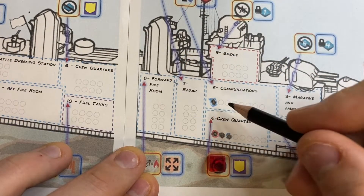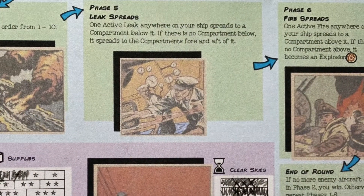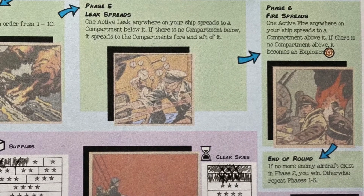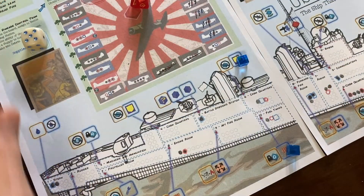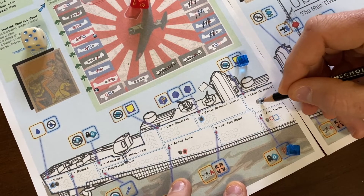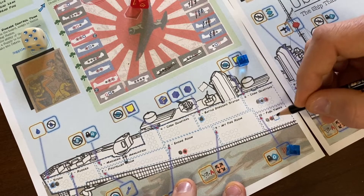Shrapnel on its own is bad, but at the end of every round, fires and leaks spread, creating an increasingly tenuous balance between defeating the enemy and fighting for survival. Good thing you have plenty of ways of dousing flames and patching leaks, downgrading them into lingering shrapnel. Crisis may be averted, though damage is never removed.